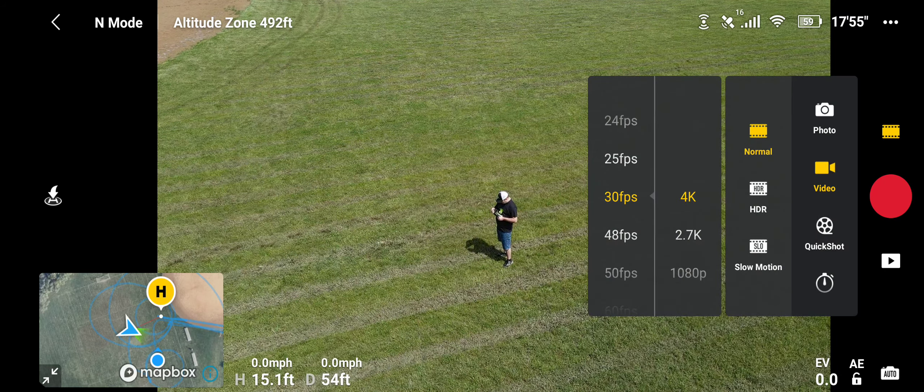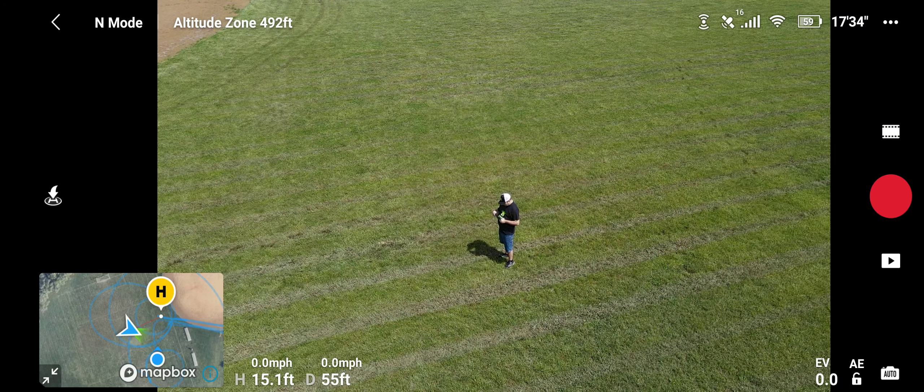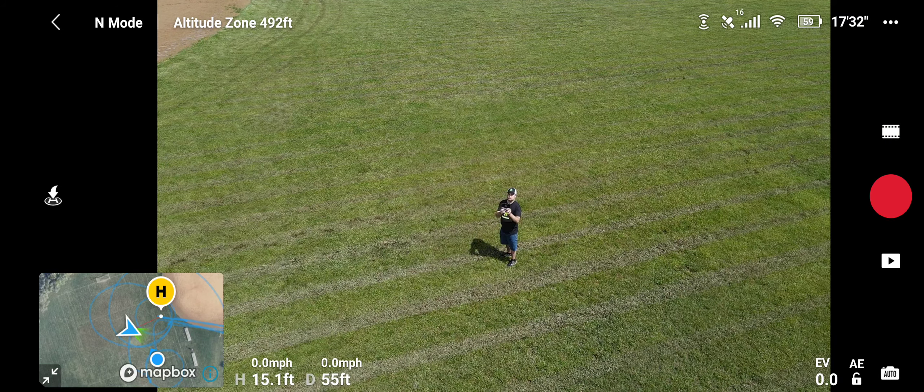Let's see what else we got — hyperlapse and Pano. I'll do the hyperlapse on another video; I just wanted to show you some of the quick functions on this. Let's go ahead and fly her out — we're still good on the battery, we got 58%. Let's go ahead and try the obstacle avoidance — I still have it on normal mode.